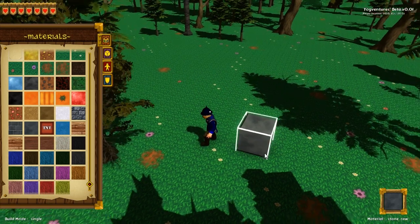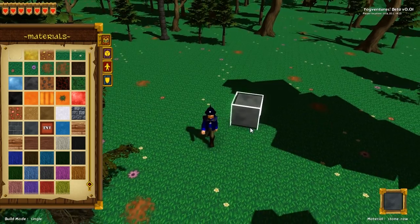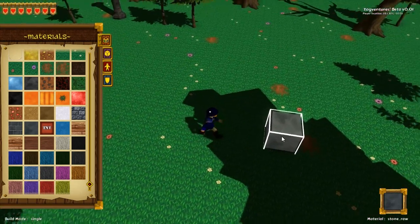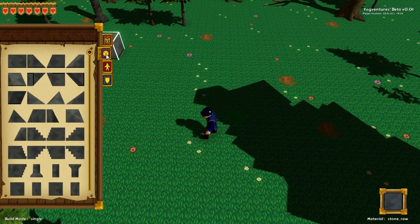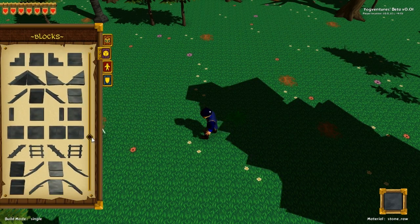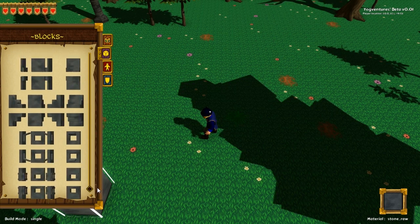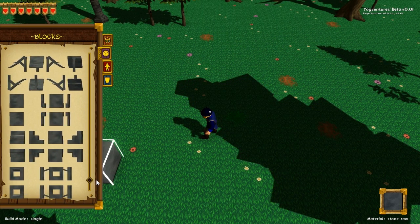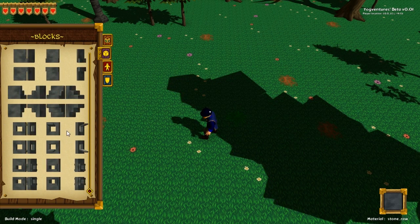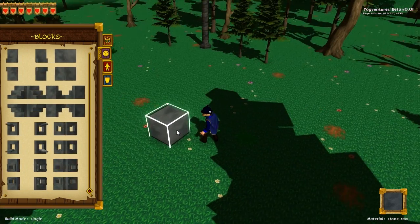So I'm going to start by clicking stone — it tells you what material you've got down here in the bottom right corner: stone raw. In the middle — actually, I thought there's a low-lying block. This is what I mean: there are a lot of blocks here, but they're all kind of specialized. For example, the ones down the bottom here are sort of windows — you can't really use them for anything other than windows, maybe portholes on a ship.